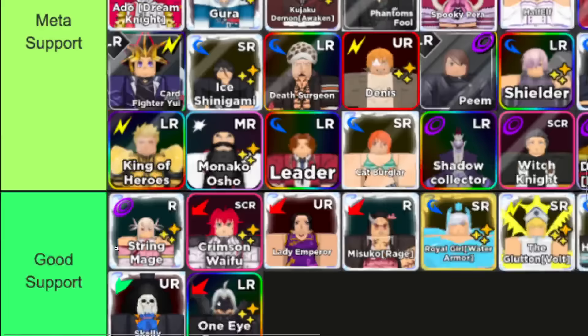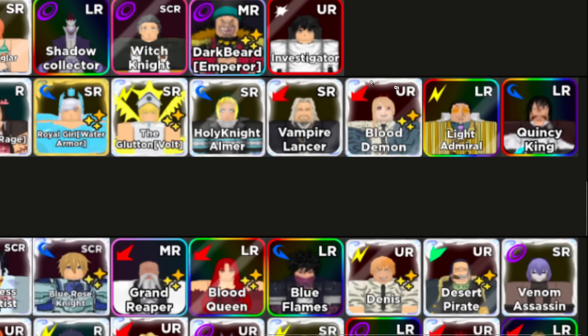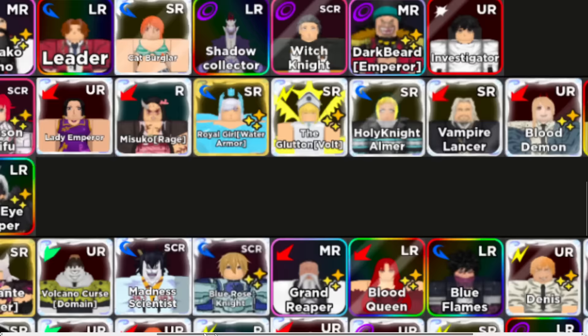I don't necessarily think they're meta per se, but they're good for elemental. Here's the Good Support section — now these guys aren't meta, but they're good. We got String and we got Rius. Rius is not meta. Boa Hancock my girl, Nezuko — these are all okay units, they're not meta. Power used to be great, man — it's so sad, I remember when all these units used to drop and were meta.